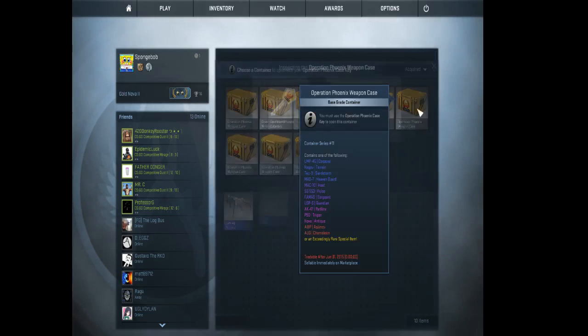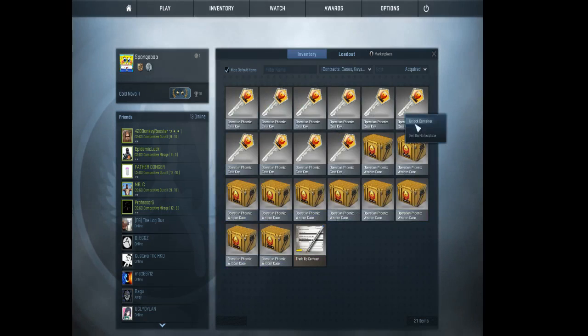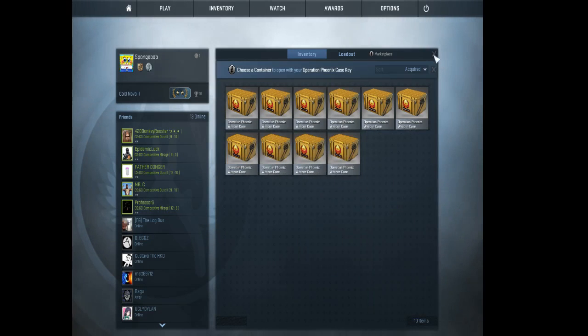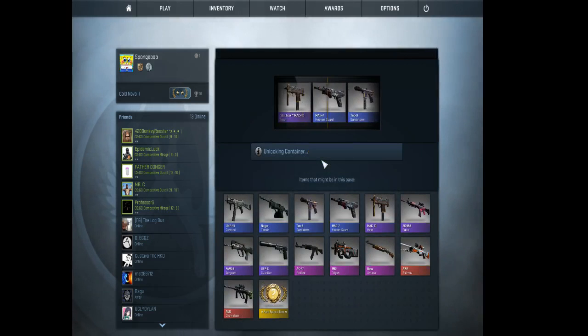Let's do 6, 6. Why are we... wait, no. Let's do... is it a 6? No, we can't do a 6, I don't think. No, we can't. I can't be stupid. It's 6 and then 9. It's 69.